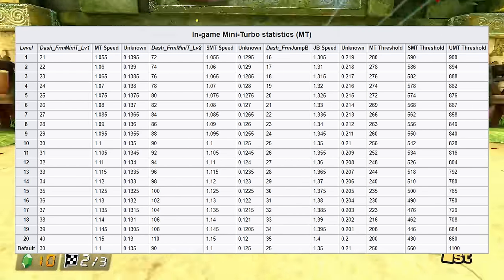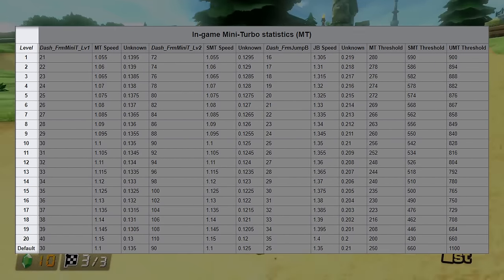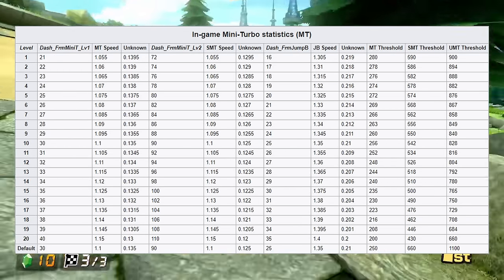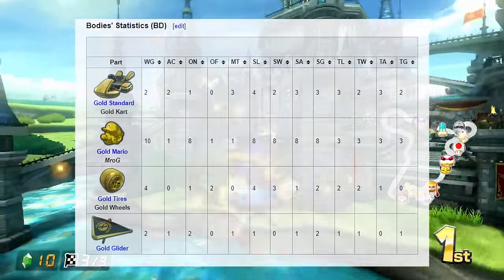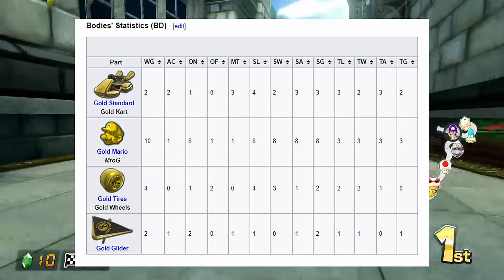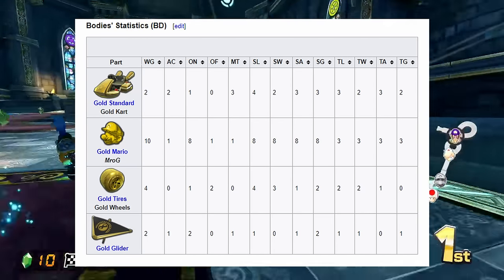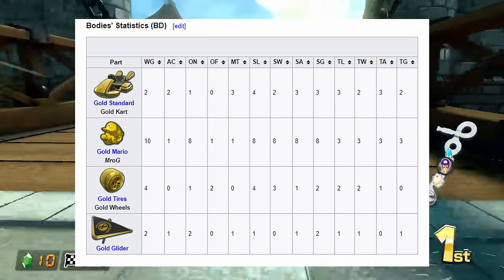The number at the far left is called the level for the MT stat. Basically, the way this works is that each component of your build — the character, cart, tires, and glider — has its own distribution of stats. If we choose an all-gold loadout, that is Gold Mario, Gold Standard cart, Gold Tires, and Gold Glider, and add up all the mini turbo values indicated by the MT column, we'll get a value of 5. This means that the all-gold loadout has a level of 5 for mini turbo.